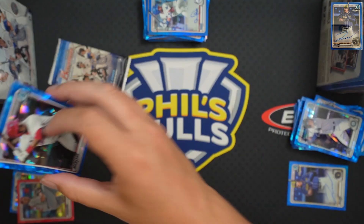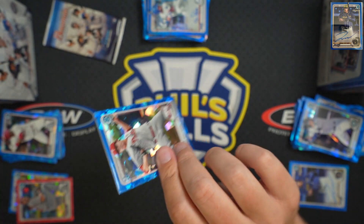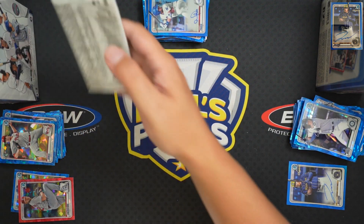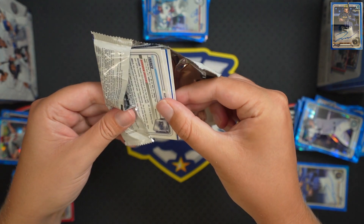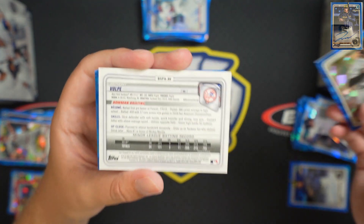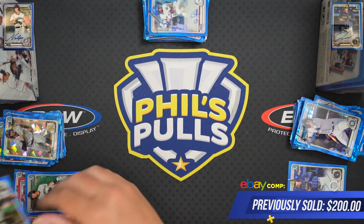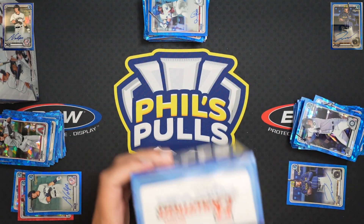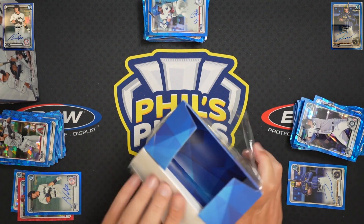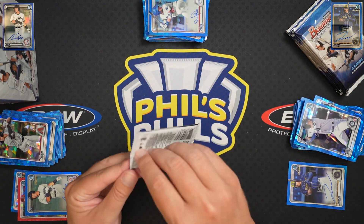Montero, Shortridge, Volpe and Gill — that should be the auto pack, set it aside. Damon Jones, Welker, Ruiz — and my first auto is also a blue base. Let's see the name — Anthony Volpe! That's a nice auto for the Yankees. I'm definitely going to be in the lead thus far, but we still have two boxes to go and obviously anything can happen. First Volpe auto I've actually pulled.